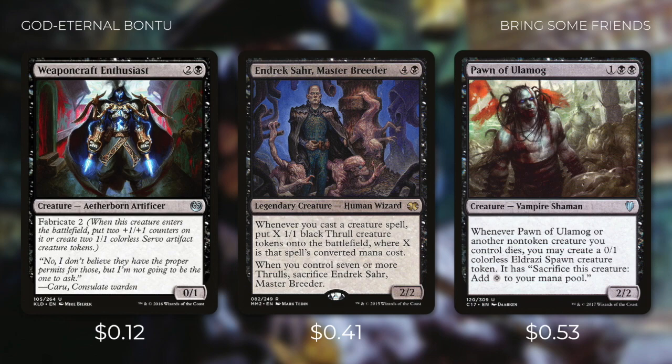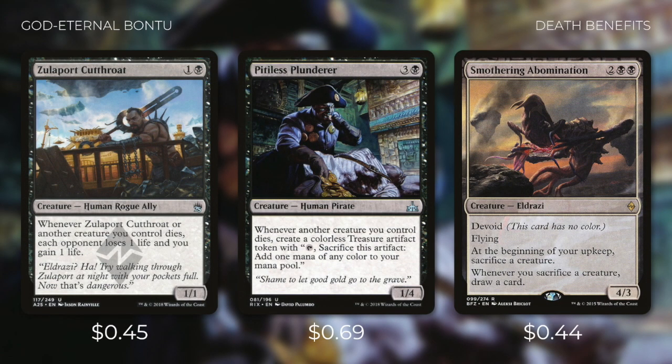With an aristocrat style strategy we want to benefit off of our creatures' deaths in more than one way. So we're also going to be running cards like Zulaport Cutthroat, Pitiless Plunderer, and Smothering Abomination. Zulaport Cutthroat drains each of our opponents and gains us life every time one of our creatures dies. Pitiless Plunderer creates treasures whenever our creatures die — we can use them as a temporary source of ramp or sacrifice them with Bantu. And Smothering Abomination draws us a card every single time we sacrifice a creature, essentially doubling up our card draw from Bantu.